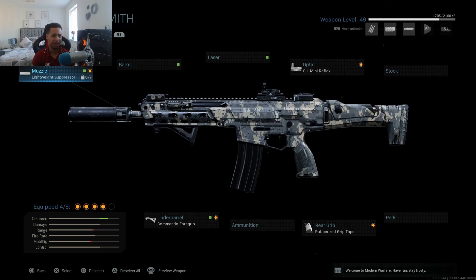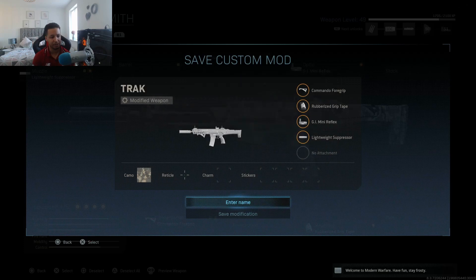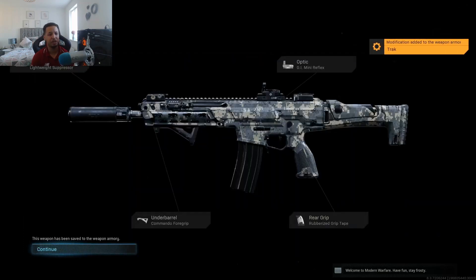If we press that, you'll see you'll be able to name it. So we'll just quickly call it 'Track', save that, and then save modification. Boom.